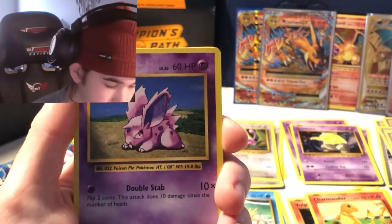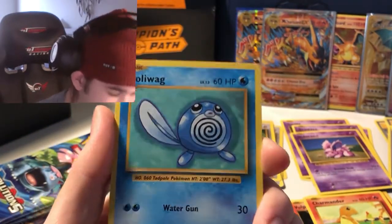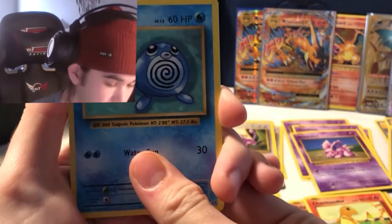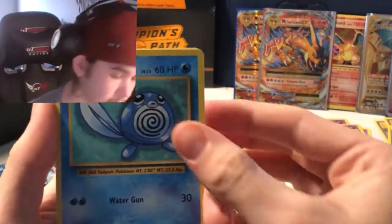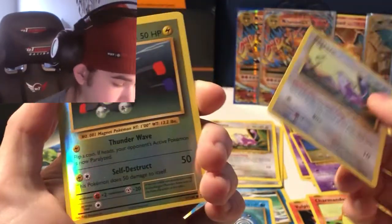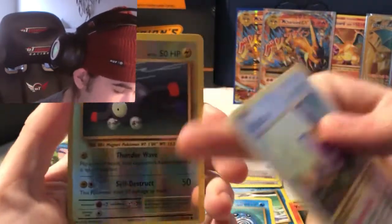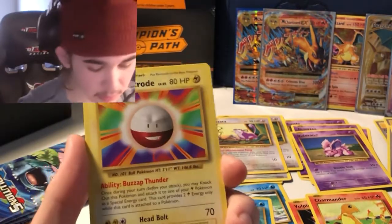We have a fighting-type Onix, Nidorina, Poliwhirl — honestly even though these are just reprints of base set, if you don't have the money to buy a 500 dollar base set unlimited pack, getting Evolutions still kind of gives you that nostalgia if that's what you're looking for, because not everyone is a millionaire. Leaf energy, a Ratata, and our reverse holo is a Magnemite — really off-centered, horrible centering both top to bottom and left to right.